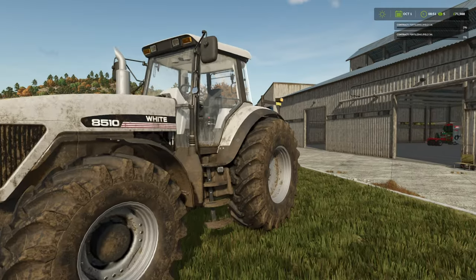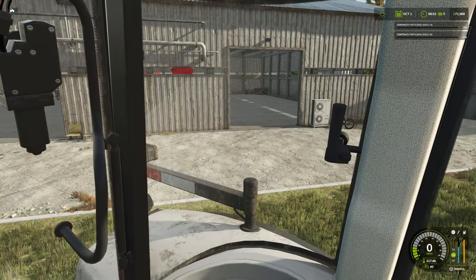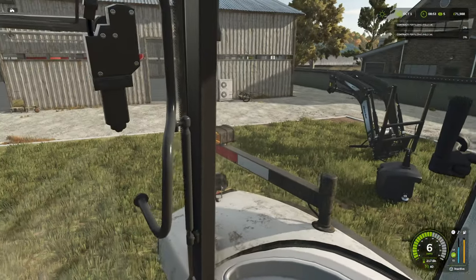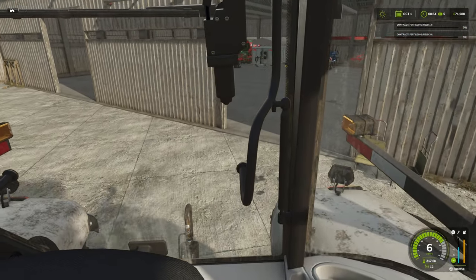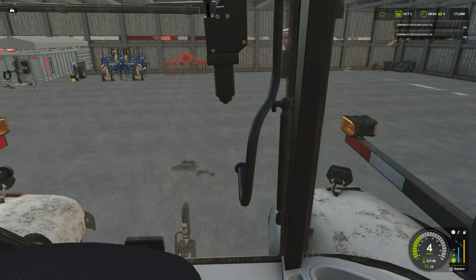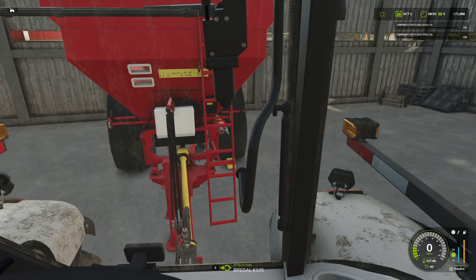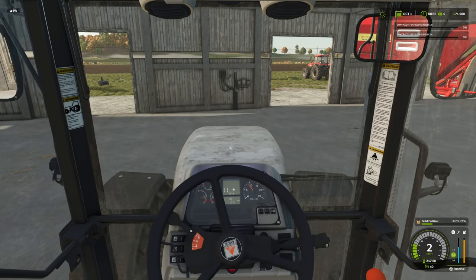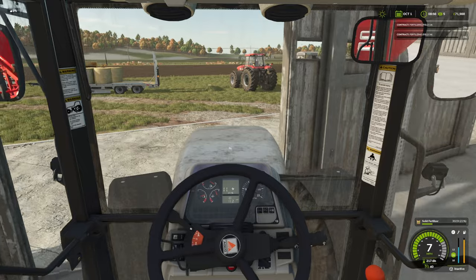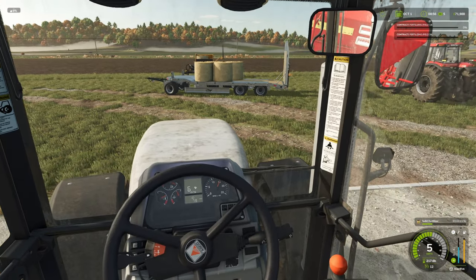Let's get ourselves hooked up and out and make some money. I think for this one we'll take the white tractor out. I like that we're getting to see the contract percentage in the top corner now as we're going along - we'll be able to follow what we've got done and what we haven't. Our fertilizer spreader is backed up in here somewhere. I'm sure I can get in without clipping a door frame. What I'd really like us to do is earn some money throughout winter so that in the new year I can maybe sell this shed and replace it with something bigger.